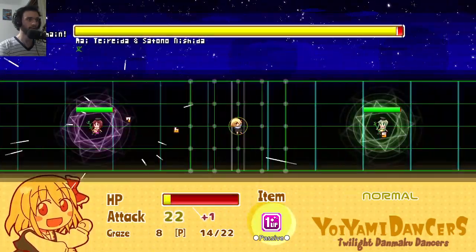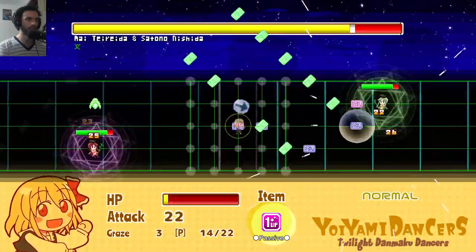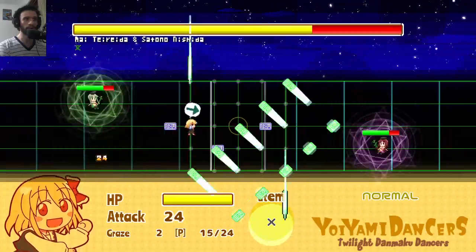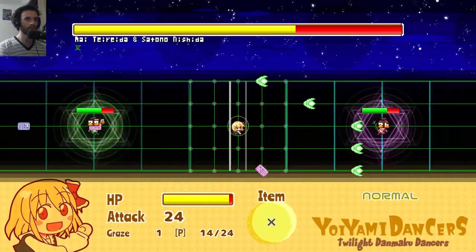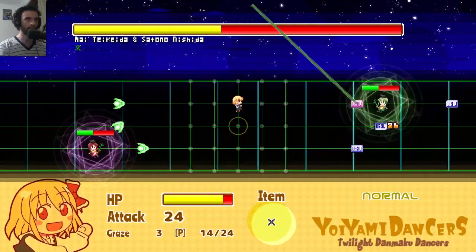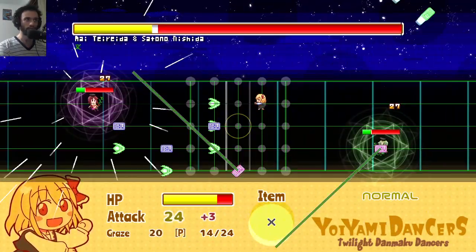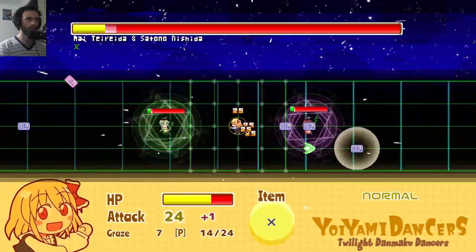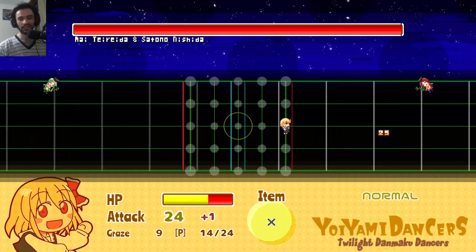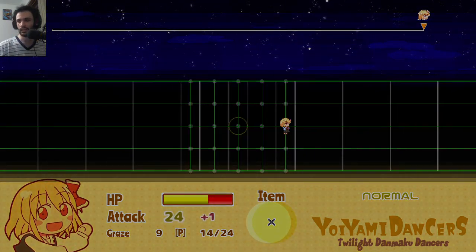I didn't die on that one though. This is the last attack by the way, so even if I die on this one - oh, you do get fully healed. So I already used the item - it obviously gets used automatically. If this is the actual last attack, and I'm pretty sure it is, I win essentially. There you have it - that's the normal one-coin clear, and I didn't even need to use the beginner item after all. So it is possible.